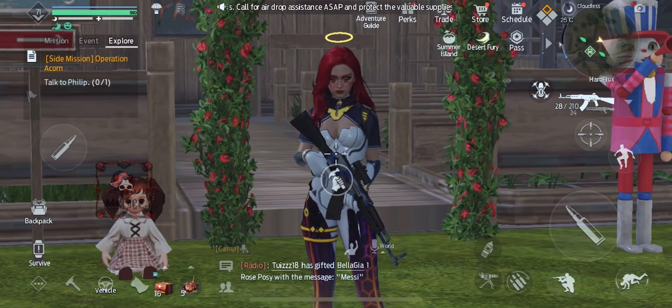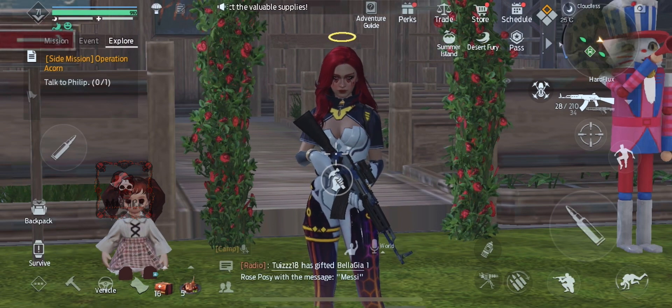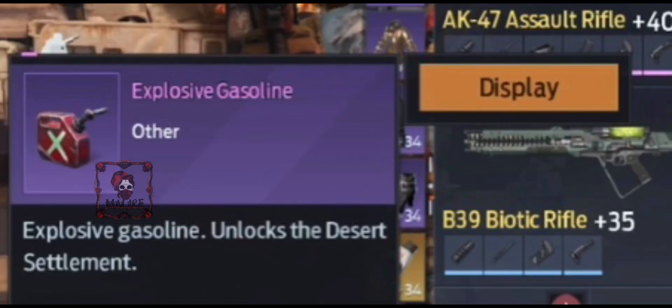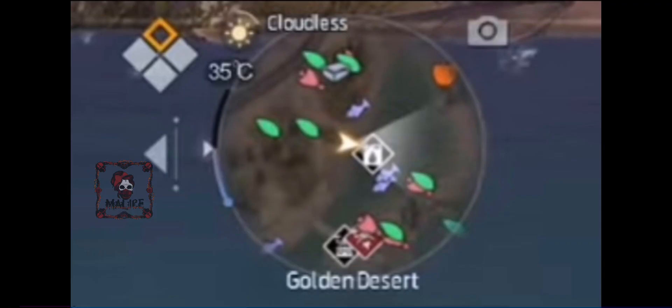Welcome back to my channel — if you're new, thank you so much for joining us. I'm going to talk about explosive gasoline. It looks like this; you get it from around gas stations and areas with trees, lakes, and little oases. There'll be a gas can icon that looks like this on your map.